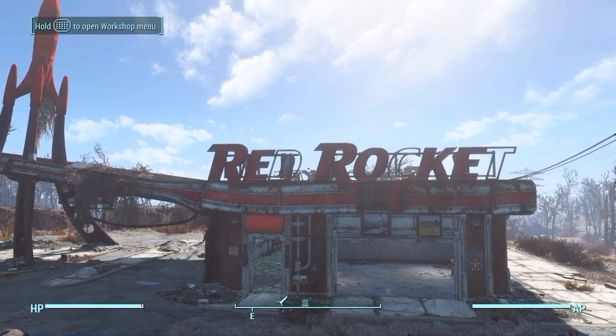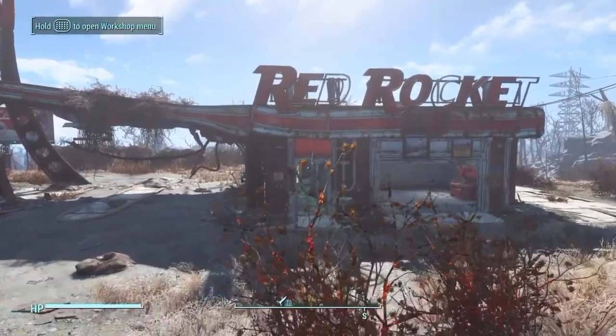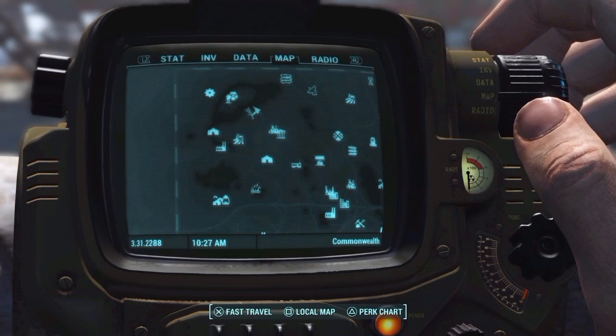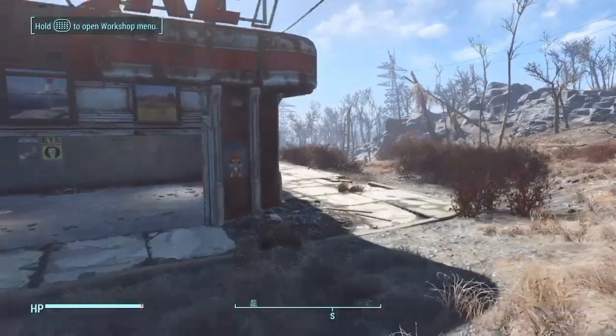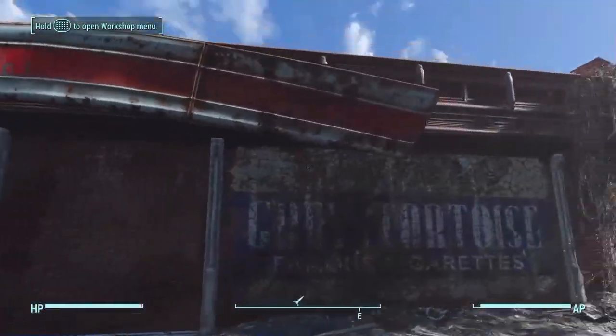Here is a guide on how to raise the level of happiness of a settlement to 100. Once you do this, you will unlock the Benevolent Leader Trophy. At the moment, I'm at Red Rocket Truck Stop, and I currently have 0 settlers and 36% happiness. I've done this once before and it took me 2-3 hours, and I did it here at the Red Rocket.